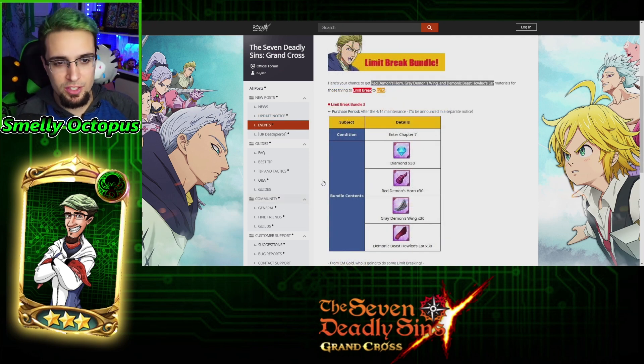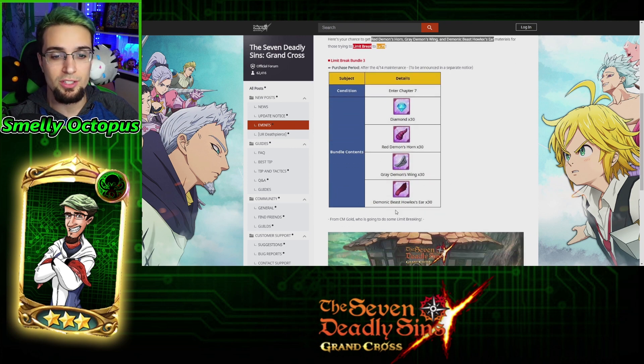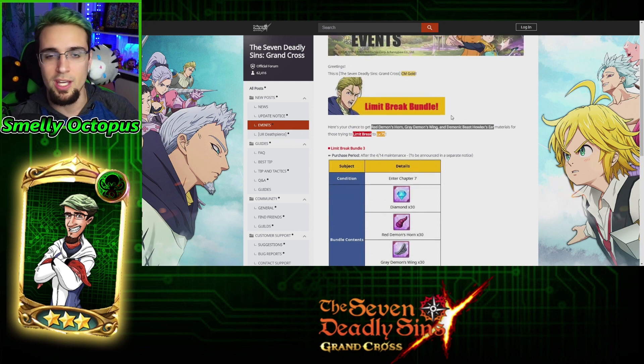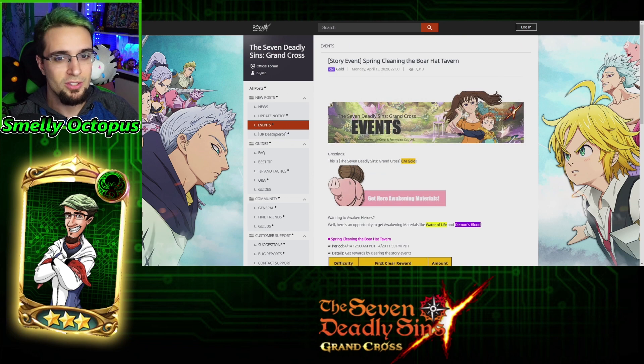Moving on from Demon Meliodas, there are a couple of things in the actual update happening too. There's a Limit Break Bundle — this gives you everything you need to level up a character. You get 30 of the Crimson Demon's pieces, which lets you get to level 75. Honestly, 30 gems for those three pieces is not really worth it. It's better to buy the gem packs versus this, because you can farm those over time. Never really rush the game.